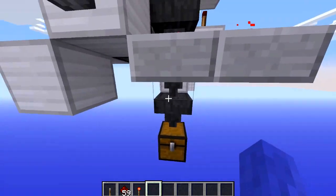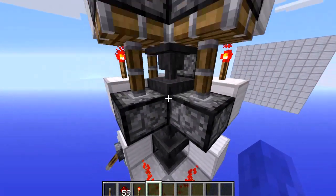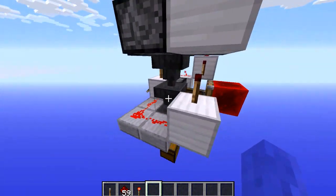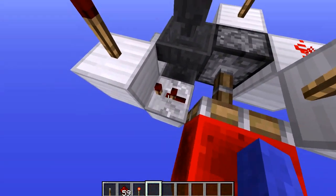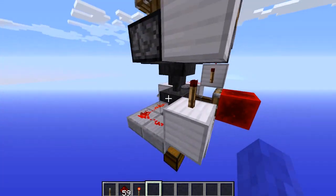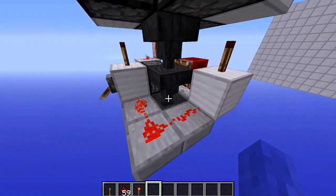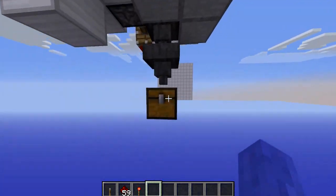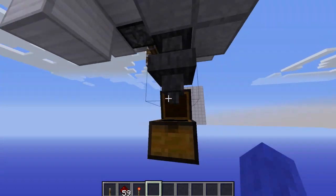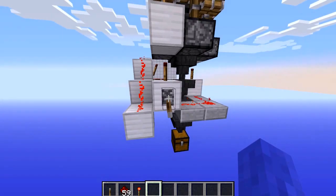In the middle there's just a row of hoppers going all the way down. Nothing is powering them — the repeater here doesn't power the hopper, and it sits on half slabs so no hopper is powered. All the drops go down here and you can pick them up and hook them to your storage system.